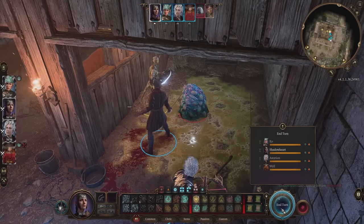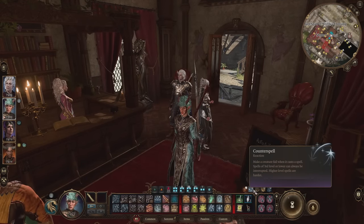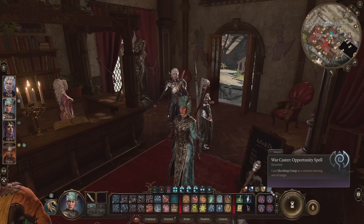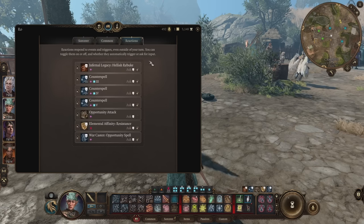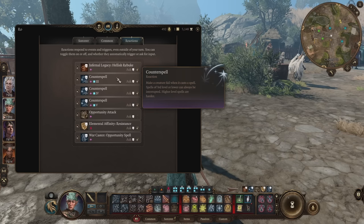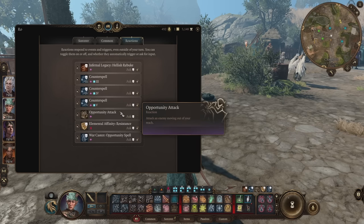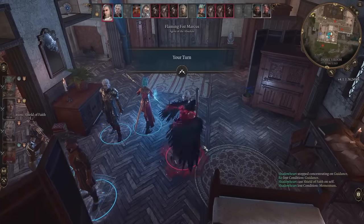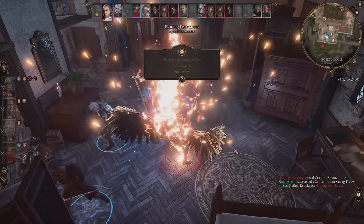Reactions are things you can do only in response to something an enemy has done first, like an attack of opportunity. You generally don't have to think about these too much — the game will prompt when they've been triggered. But be aware that reactions are not always free. Things like Shield Bash and Sneak Attack are free, but some reactions like Counterspell will use up one of your spell slots, so be careful that doesn't leave you short. If you're unsure what reactions your characters have access to, they appear at the top right corner of your hotbar.